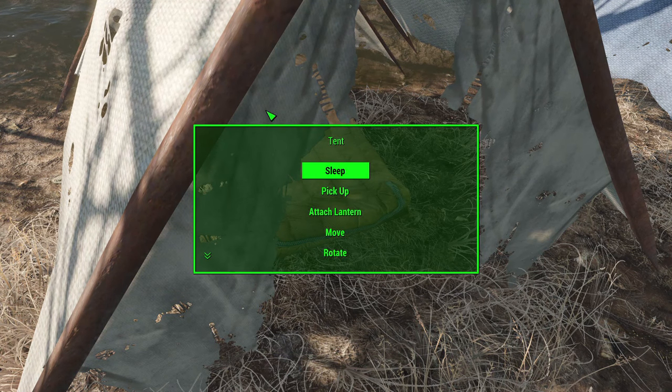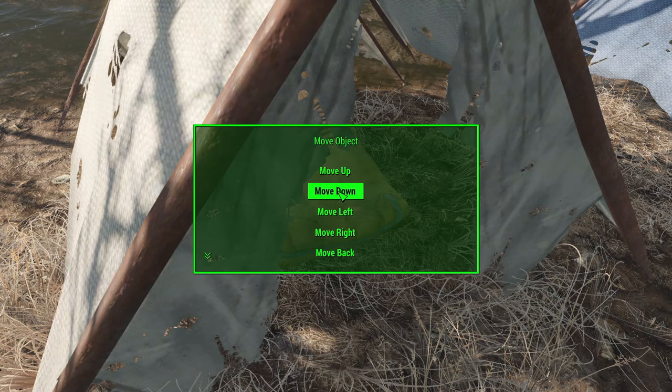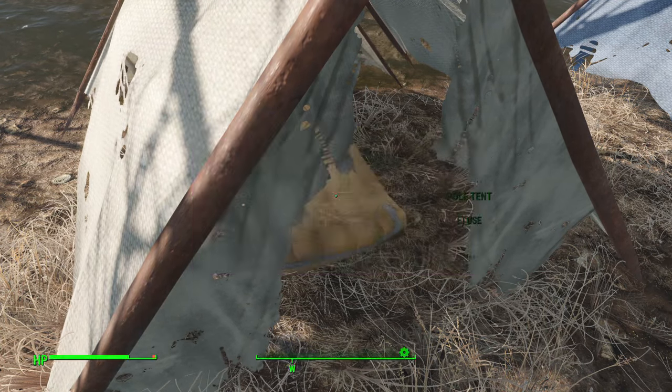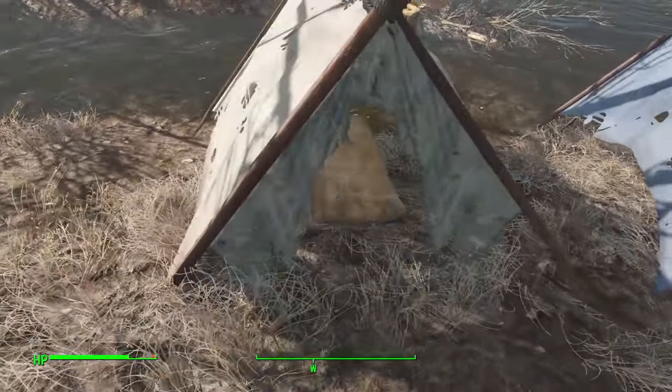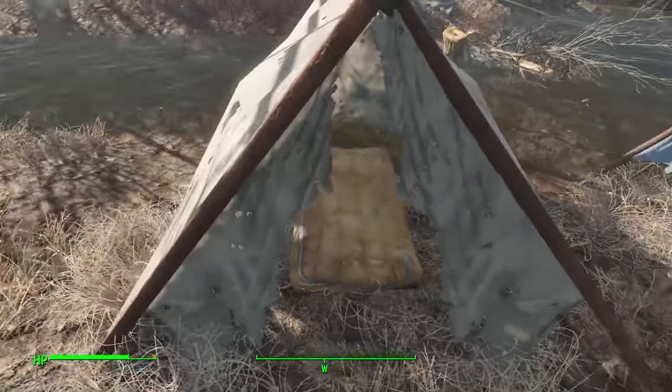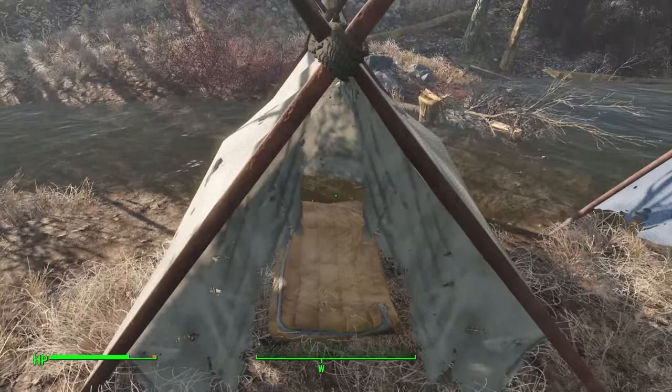You can go up to any of these items and click use or activate, which brings up a contextual menu with a ton of options depending on the item. You can sleep in the bed, pick it up, attach a lantern, move it, or rotate it. If it's floating off the ground you can move the object down a few notches to get it exactly where you want it.